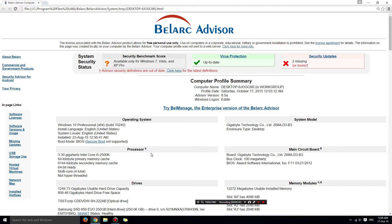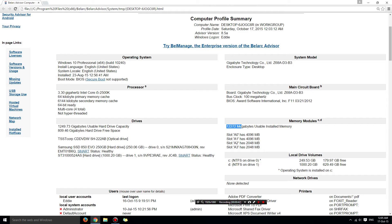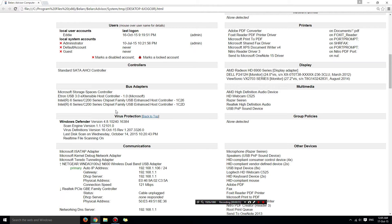Right now I'm on a Windows 10 machine with 12GB of RAM, a 250GB solid state drive, and an Intel Core i5 3.3GHz processor. The graphics card I'm currently using is an AMD Radeon HD 6900 — it's about 3 or 4 years old and was pretty expensive when I bought it.